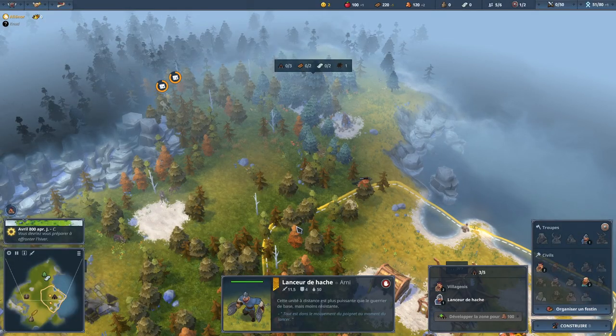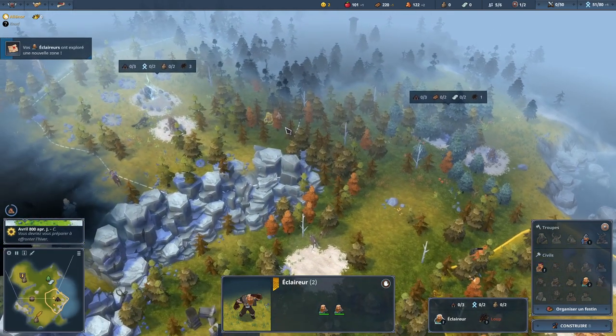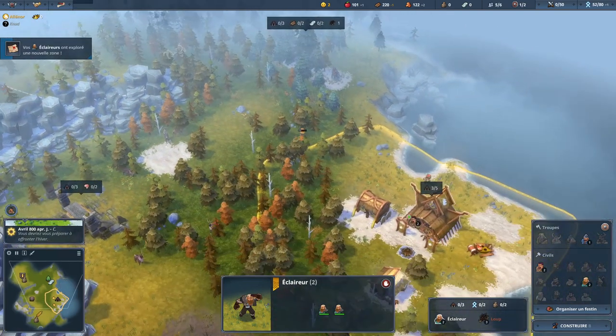One common beginner mistake is not recalling your scouts. After scouting the first and second ring around your town hall, you no longer need them. Recall them to gather food.